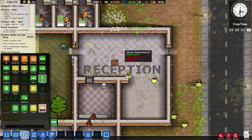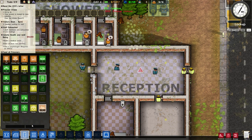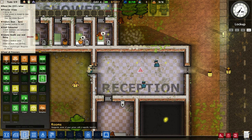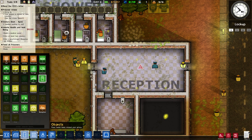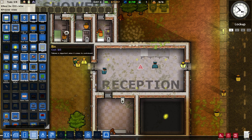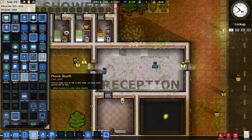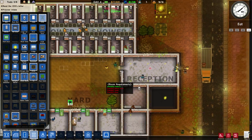One thing I really don't like about this game is how it organizes items. You can search down here, but it's annoying to have to search for everything every single time. I wish they would just make it alphabetical. We need a table, an office desk, and a chair in the reception room. We'll also put in bins because I think you can put contraband in them. It's actually a really large room for a reception area, but that's all right.